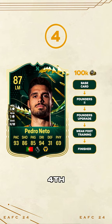Pedro Nato is the 4th best evolution. He's surely one of the best Premier League wingers in the game.